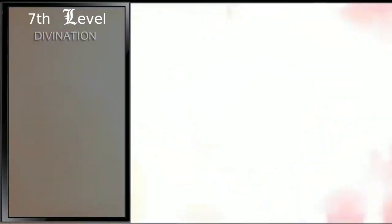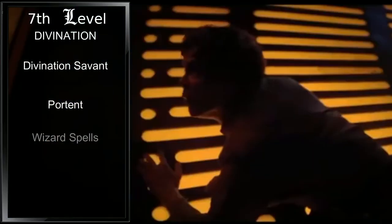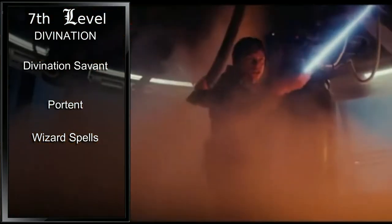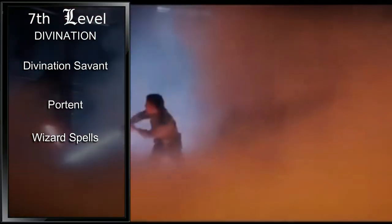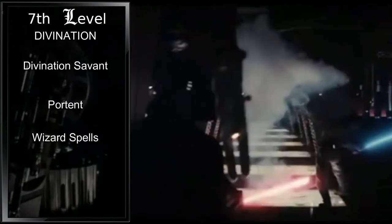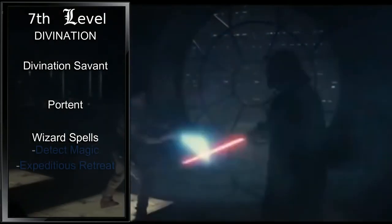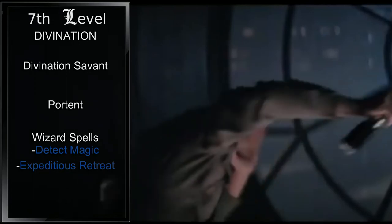At second level, we choose our arcane tradition. I thought of choosing Bladesinger, but instead decided on Divination. Luke was able to discern information such as Leia being his sister in the movies, and later in the novels, he saw his nephew becoming a Sith Lord before it happened — strong Divination vibes there. This gives us Divination Savant, Portent, and an additional two first level spells. Divination Savant just makes it easier for us to scribe Divination spells into our spellbook. Portent is widely considered one of the best abilities in D&D, allowing you to pre-roll two d20s after a long rest, and then before your next long rest, you can replace any d20 roll of you or an opponent with one of those rolls. Nothing feels better than banking a natural one and giving it to an opponent on an important save. For spells this level, we'll pick up Detect Magic and Expeditious Retreat — Detect Magic will be how we sense disturbances in the force, and Expeditious Retreat will continue our trend of physical augmentation.